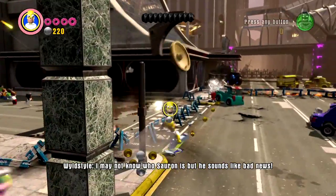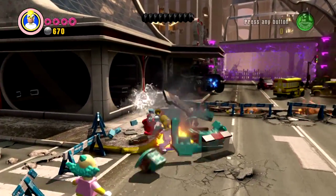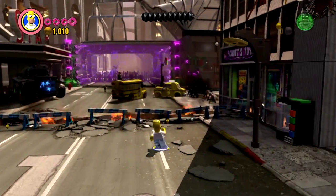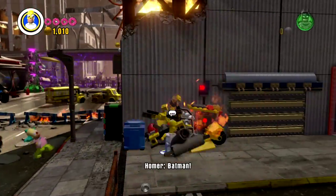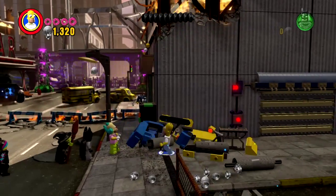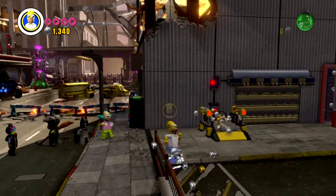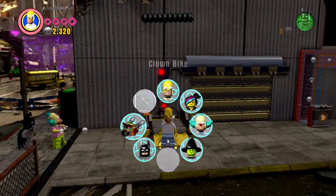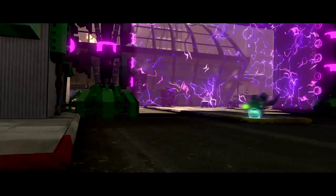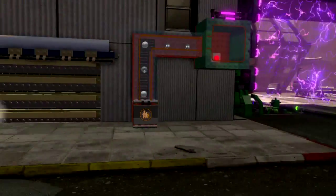Of course we're gonna collect some studs — he sounds like bad news. We can build here. We're gonna need the clown bike. We do have Wicked Witch so she can fly if we need someone to fly. Hopping in the clown bike is gonna trigger a cutscene with these nifty little robots.